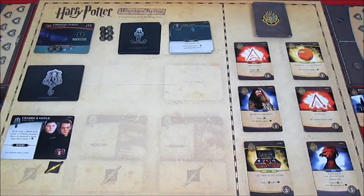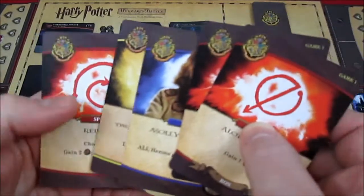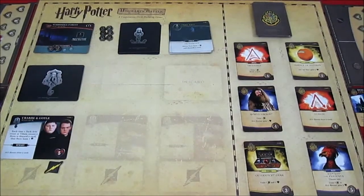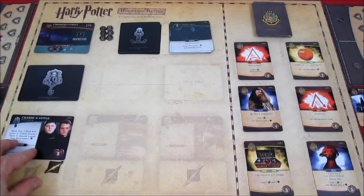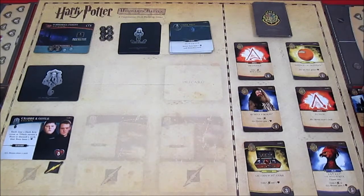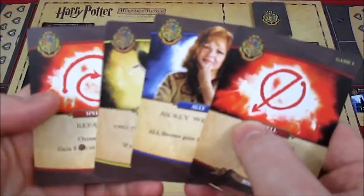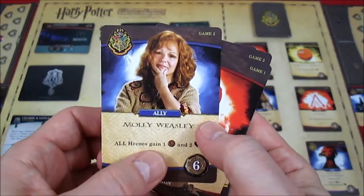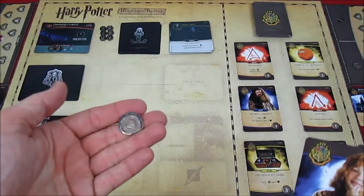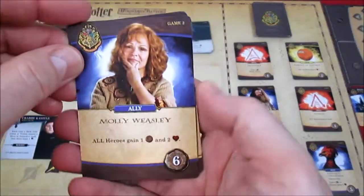Up next is Ron's turn. Dark Arts card — Flippendo: active hero loses one health and discards one card. Ron goes from three health down to two and discards Alohomora — not a big problem. Processing Crabbe and Goyle: the hero who discarded loses one health, so Ron goes from two down to one — in desperate danger of being stunned. But Ron has his ally Molly Weasley this turn.